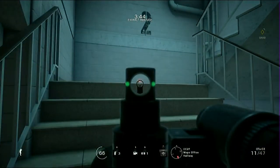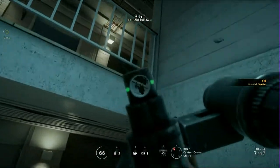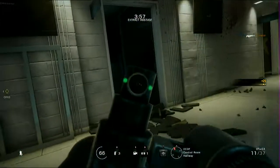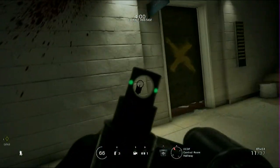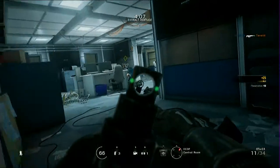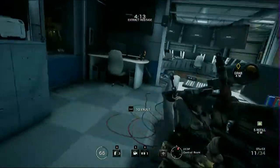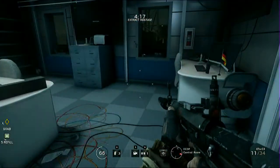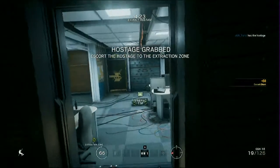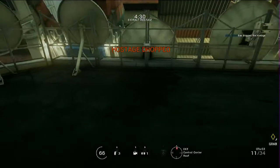Gotta watch out for this C4 right here. This guy is pretty easy to kill — well, maybe if you can shoot him the first time. All these guys should be killed now. All you have to do is handle this one guy — you could actually drone him out but I already know where he is. I'm going to clear this room anyway just to make sure there's no one else.